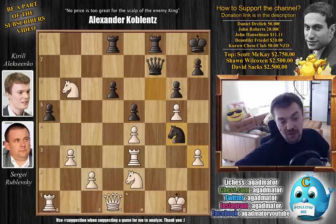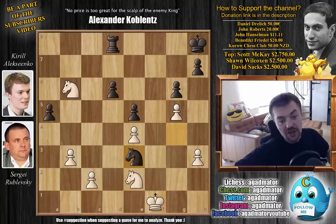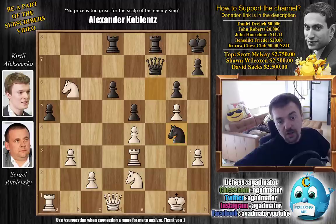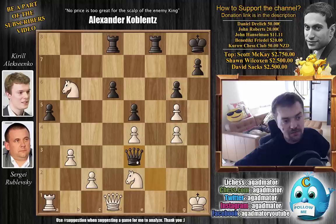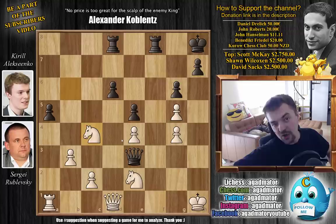Rublevsky played h captures on g4, but even if you play something like queen to f1 — just queen captures, rook captures on f1, rook captures, king captures — you pick up the rook with check. King has to move, and now you capture the c2 pawn. It's a completely winning endgame for black — up a pawn and up the exchange. So after knight to g4, with h captures on g4, it's the same: queen f2 check, king to h1, and queen captures on e3. Now you do have two knights for a rook, but it doesn't matter. Feel free to pause and try to find it — it's a forced mate in 5.